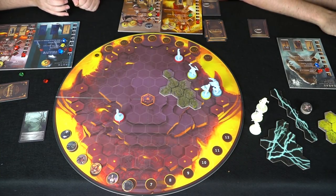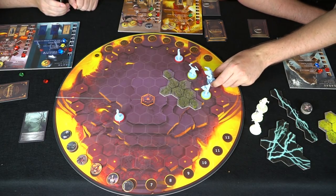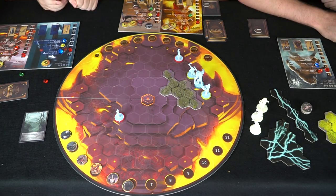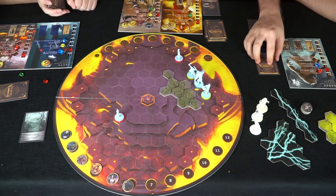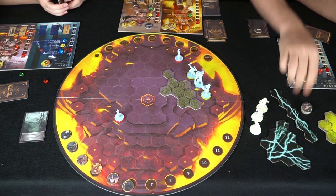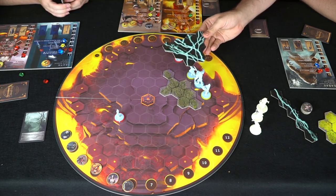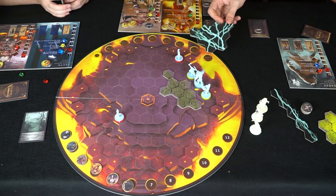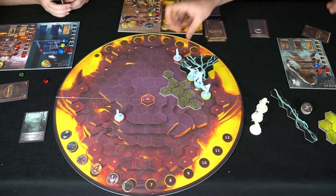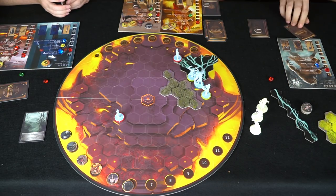Alright, it's the werewolf's turn finally — I'm gonna exact my revenge. I'm gonna move one and two, going for the Norn. I'll place this card down. The howl — it's a cone attack of plus one, so it makes this plus one. What type of damage is it? It's just physical damage.